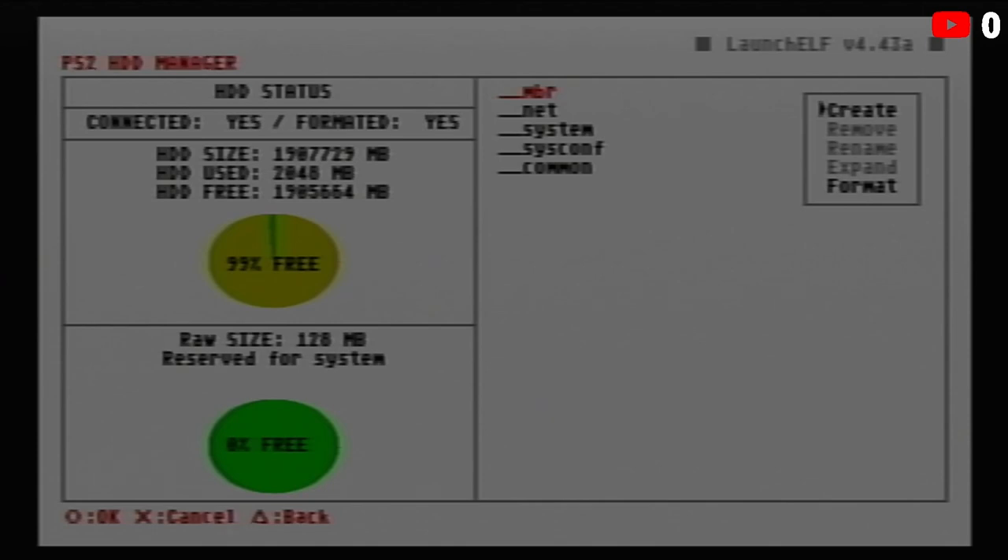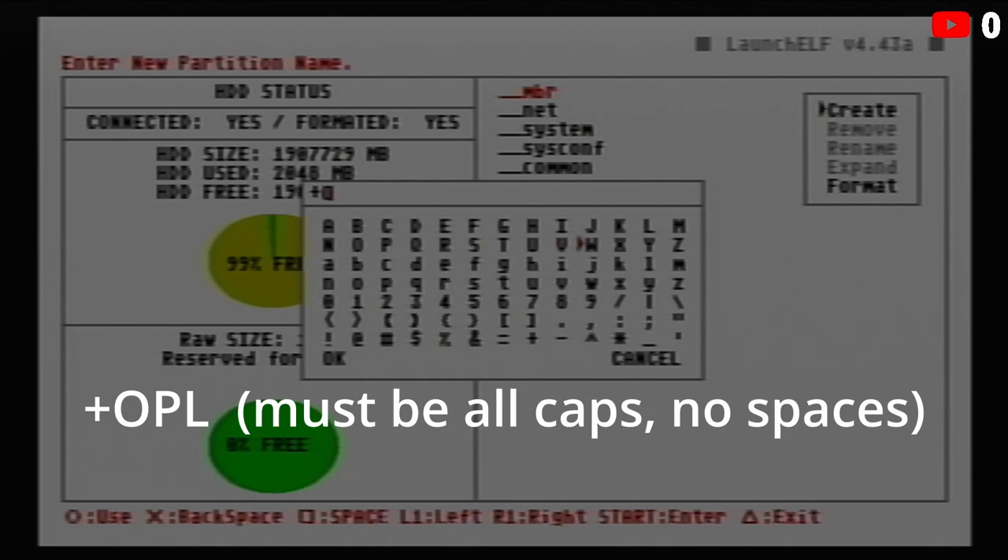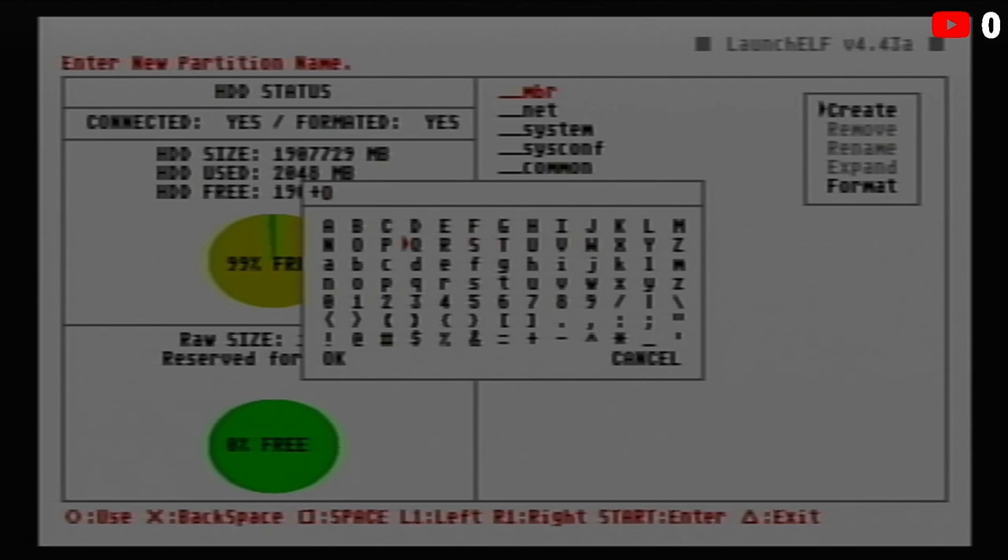Now hit R1 and we're going to create the OPL partition. You need this partition even if we're not doing artwork. I just want all my games on there and I want to play them — as easy as possible. Press circle to create a new partition. Name it '+OPL' in all capitals — note that X is backspace, so it's plus, O, P, L.